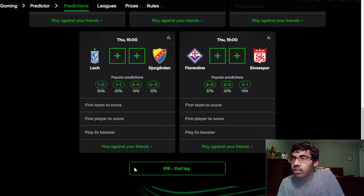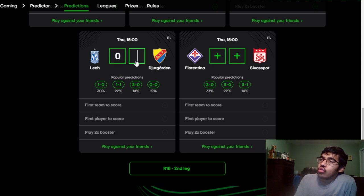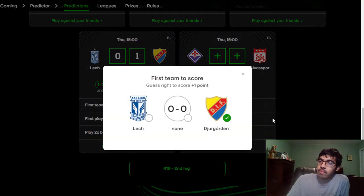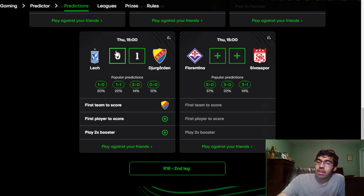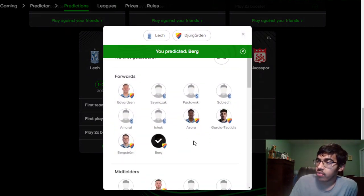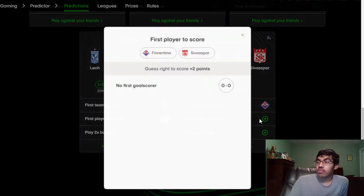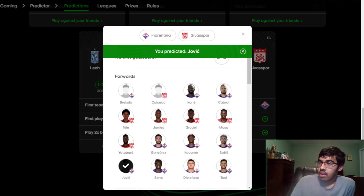Lech Poznań vs Girondins: Atika is out. I'm going with a 1-1 draw, but I do think Girondins will score first — Burg to score the opening goal for them. Finally, Fiorentina vs Sivasspor: Fiorentina injuries include Castrovilli, Jovic, and Ikone — but actually, I think Fiorentina just have too much quality with Luka Jovic and others. I'm going with Fiorentina to win this, with Jovic to score the first goal. Arthur Cabral has also been really good for them. I might play my booster on this one.